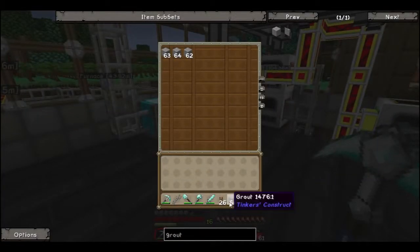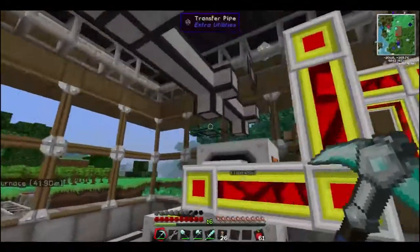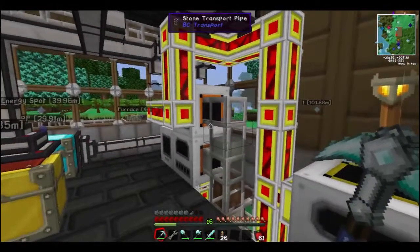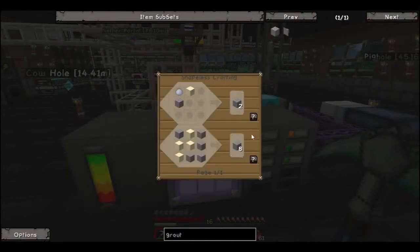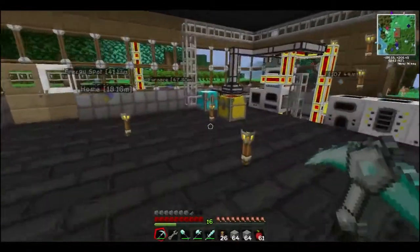We'll throw the grout in there. Isn't it nice just to be able to make all that grout? And that'll go into the redstone furnace. It won't make grout — it'll make seared bricks. Seared bricks! Actually, I'm gonna make a little more grout, just so we have it. Two more stacks of grout.